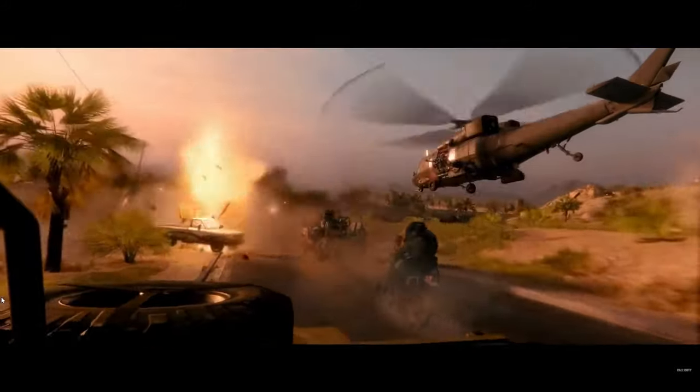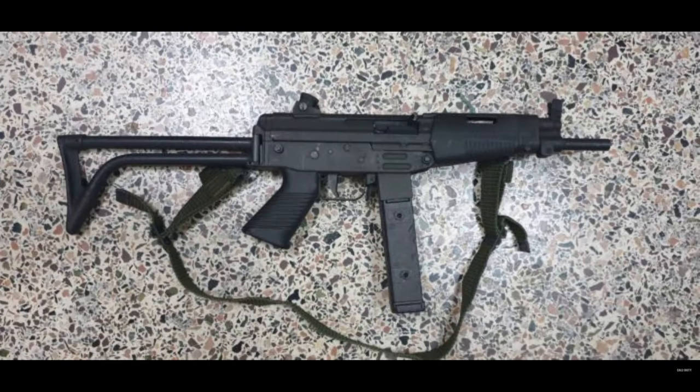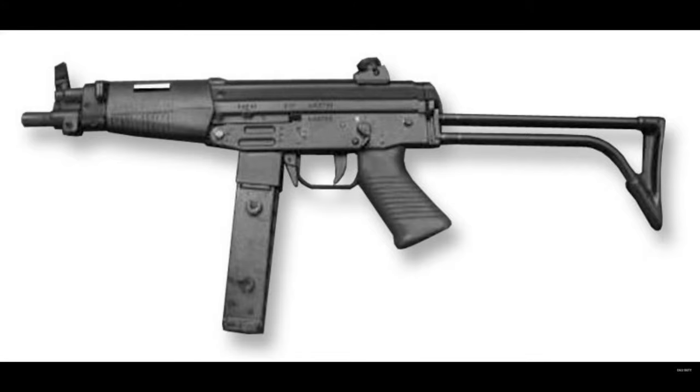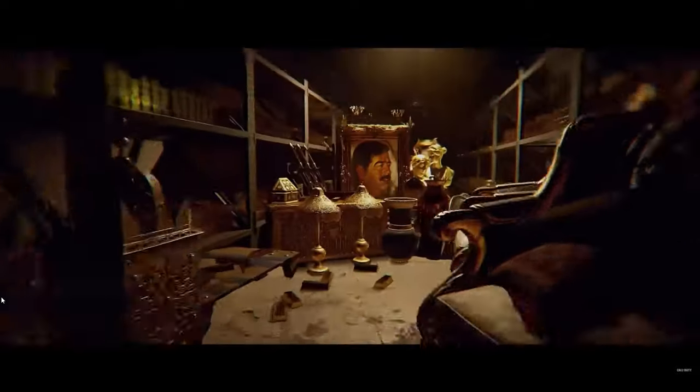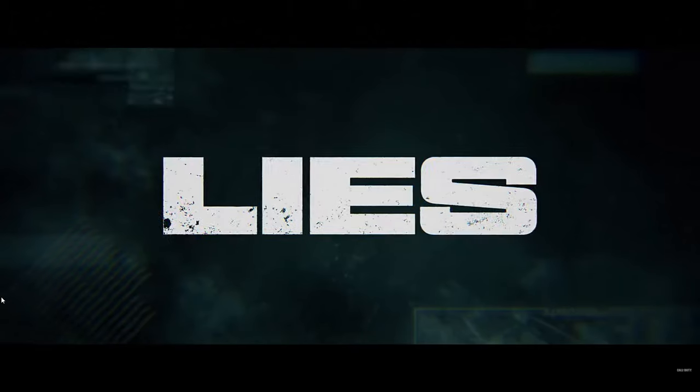Next up we see the Famae SAF — a very interesting weapon. It looks almost identical to an SR-3 or SR-3M at first glance, but a reload animation shows a clear transparent magazine, confirming it as the Famae SAF. It potentially fires 9x19mm or .40 Smith & Wesson. It's a really nice addition to the game, and whether it's a base weapon or some sort of conversion, we'll have to wait and see.